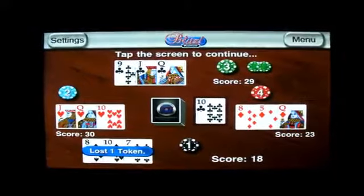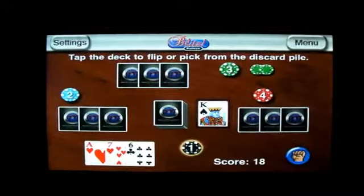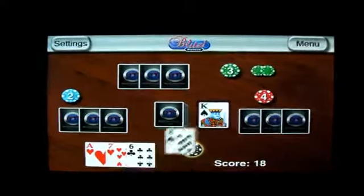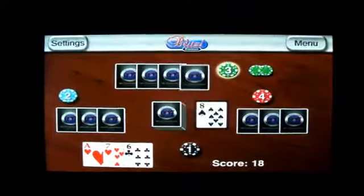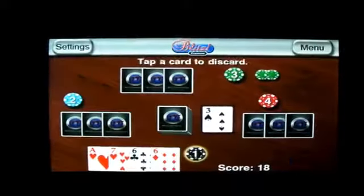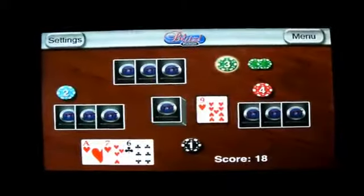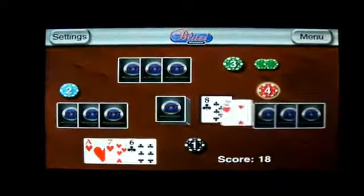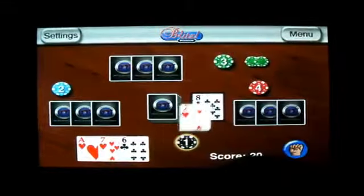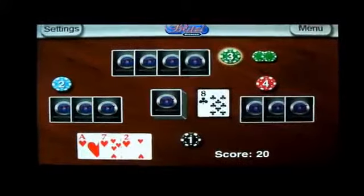As you can see, I lost a token there because somebody knocked. Right now I have 18. Normally what you do is you want to get rid of the lowest cards, keep the higher cards, so you can try and get the highest pair. There's a heart. I got 18, so I should probably take the two for now, just so I can have 20, in case somebody knocks.